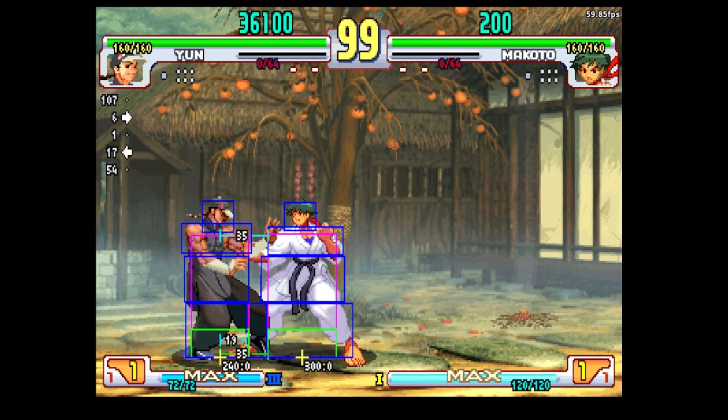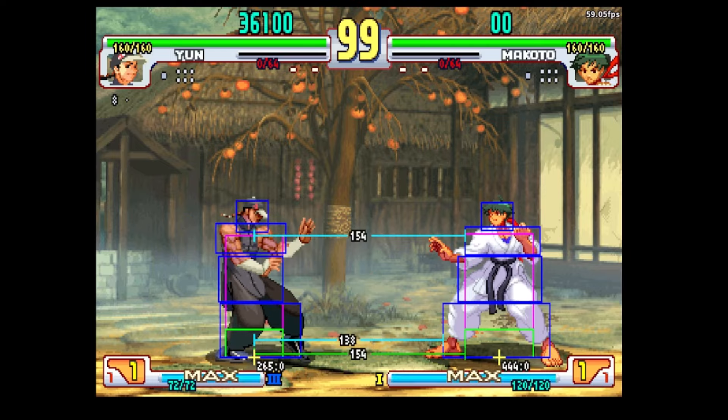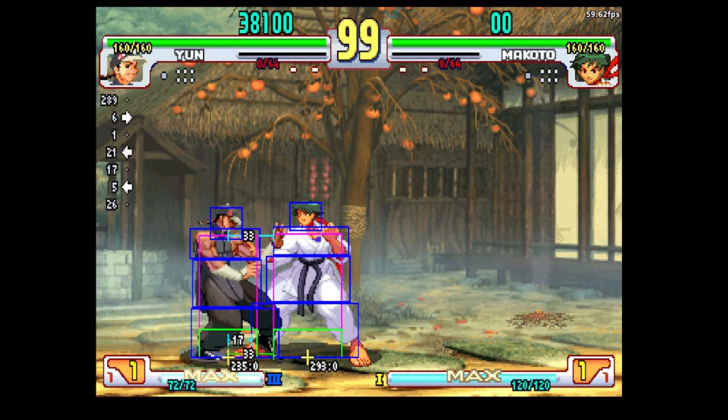Depending on the height at which she's doing it — when she's doing tiger knee — it might need to be basically immediate back-forward. Whereas if I take a step back here, it's a little bit easier to do because of how the hurt box is interacting. So it will vary depending on the character that you're playing, at least in regards to EX Tsurugi.